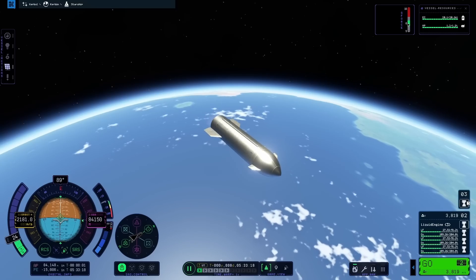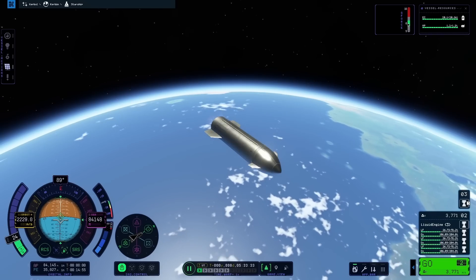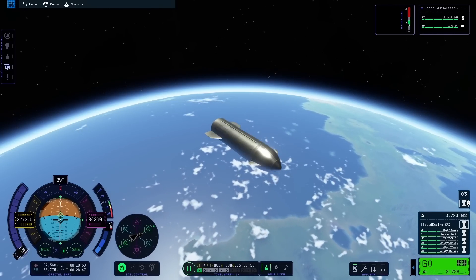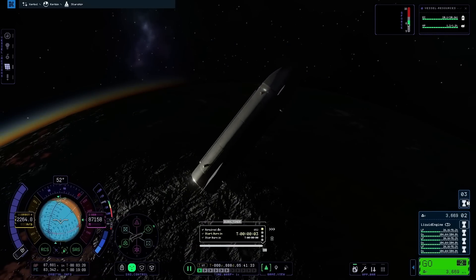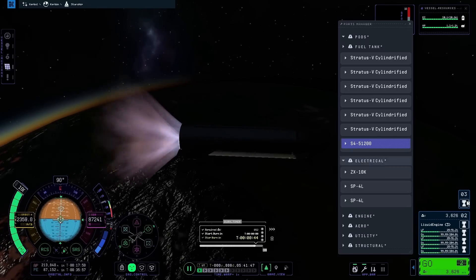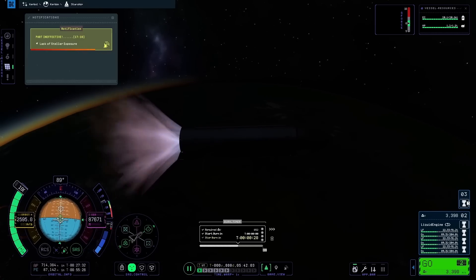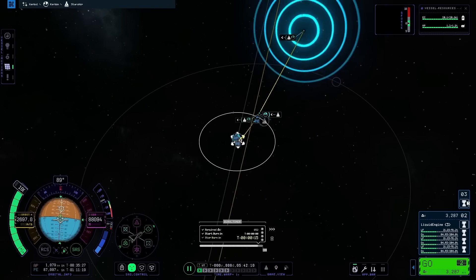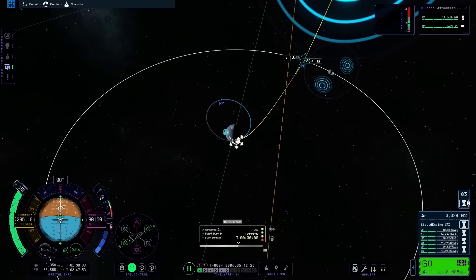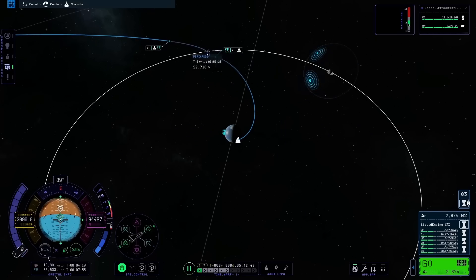Finalizing the orbit was quite tricky due to the fact that the Apoapsis and Periapsis readouts seem to wobble and go all over the place with no mind of their own — they are a little bit weird and don't seem to add up with what I am actually doing. But we made it into orbit. Starship is there. I have plotted out my maneuver to the moon and now we are going to burn. I didn't show the maneuver because plotting out maneuvers in KSP2 right now is egregious at best — they are really annoying. As you can see, I cannot see my trajectory through the moon's sphere of influence, which is a known bug. Hopefully that will get patched out soon, but it currently makes it really hard to get a nice close encounter with the moon.